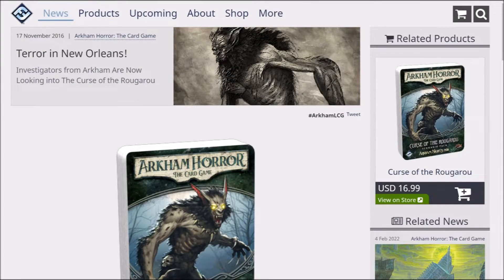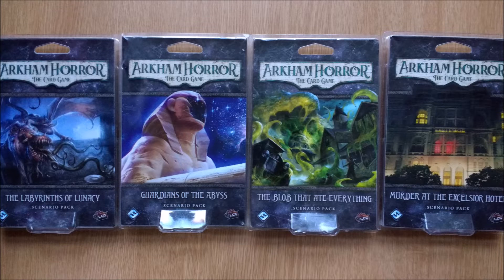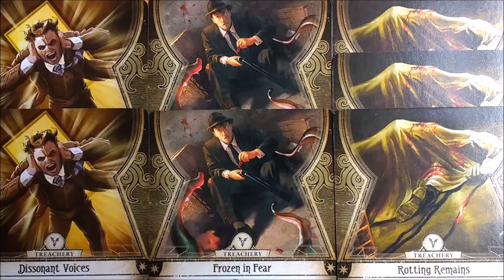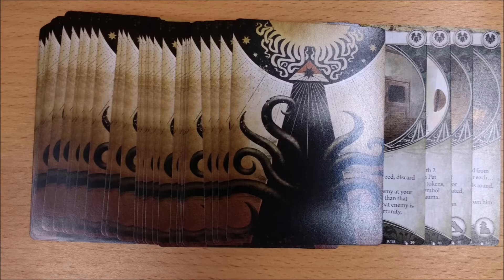Roughly once per year, Fantasy Flight Games creates a new standalone scenario. A standalone pack is a self-contained adventure where all the cards you need are included within the product. So you won't need any of the encounter sets from the core box or any expansions, and it contains no new player cards.